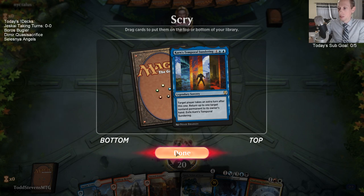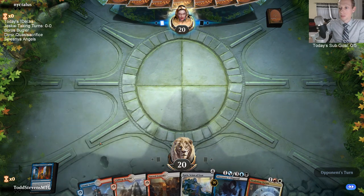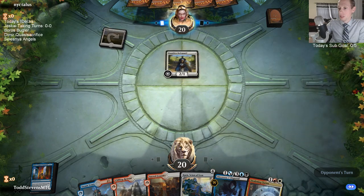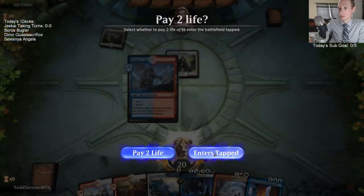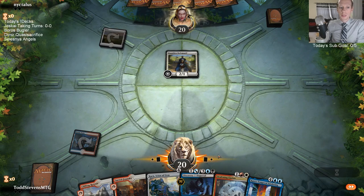Karnstrux and Temporal Sundering exile themselves, and Nexus of Fate shuffles back in, so neither one goes to the graveyard. I'm going to go ahead and keep the Temporal Sundering. It's definitely possible I shouldn't be keeping it, but it's too cool of a card to pass up.